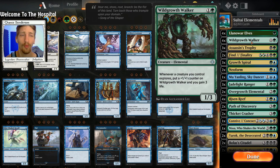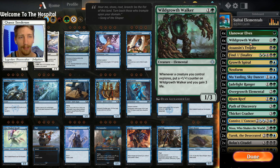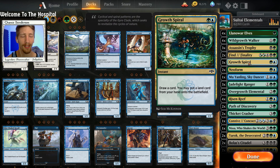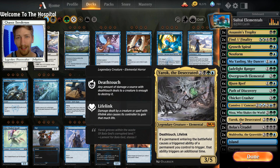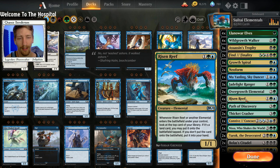Into the deck breakdown: we have four copies of Llanowar Elves to help us ramp, four copies of Wild Growth Walker as it is an Elemental that helps with gaining life and becoming a big burly creature that can swing in. Three Assassin's Trophy for some awesome removal, two copies of Find/Finality for either a board sweep or getting back some of our creatures, and three copies of Growth Spiral for more ramp and card draw.